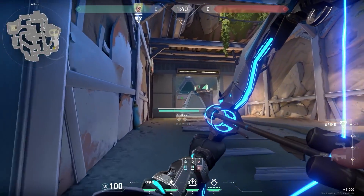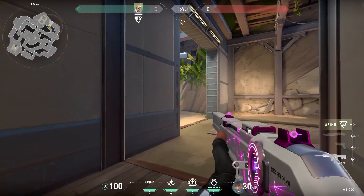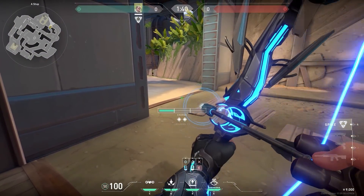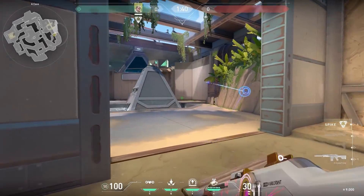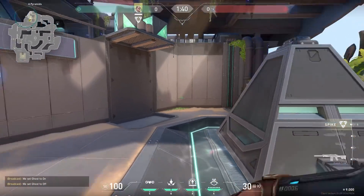Even in Diamond I see a lot of Sovas shooting their arrow like this — don't do that. You're standing in the open. Instead, go to this part of cave, stand over here, aim at the middle of the wooden plank, and shoot your arrow with two bounces at full charge. It's very easy to remember and your arrow will land exactly on the same spot. Nice.